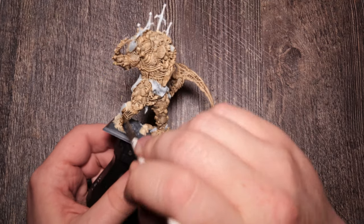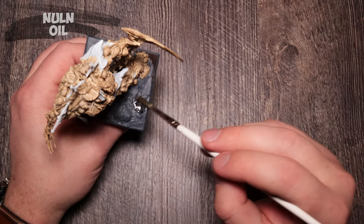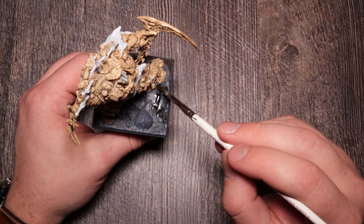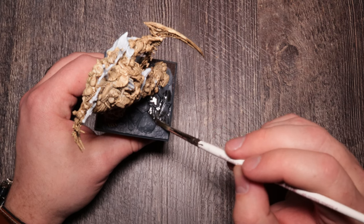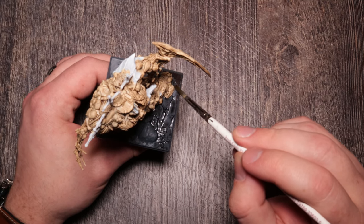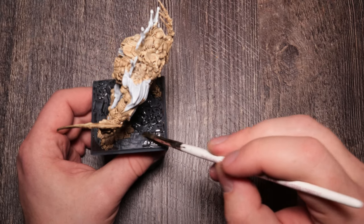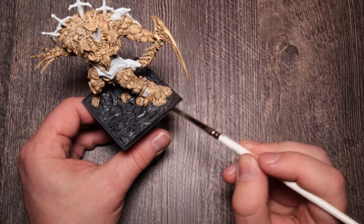I wanted his blade to be red, but I wasn't sure how much blood to add. My initial thought was to put blood on the scythe and have splotches of bloody bones that still had maybe a little bit of meat on them. The more I thought about it though, and the more I looked at the bone people he spawns in the game, they don't really have that — they're all pretty much just bone. So I just went with bone.